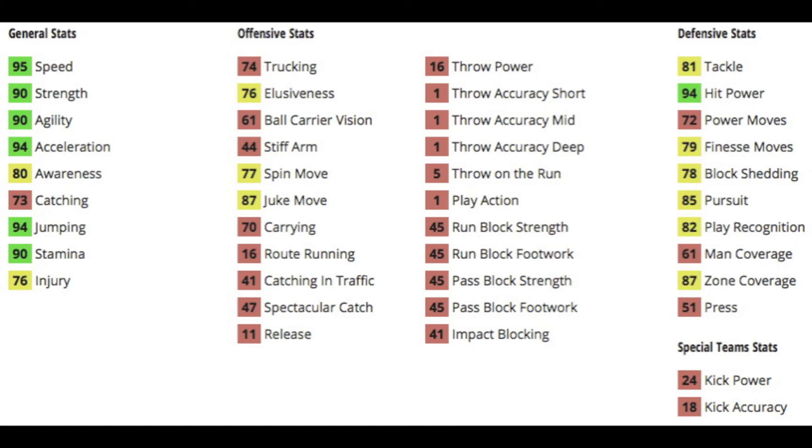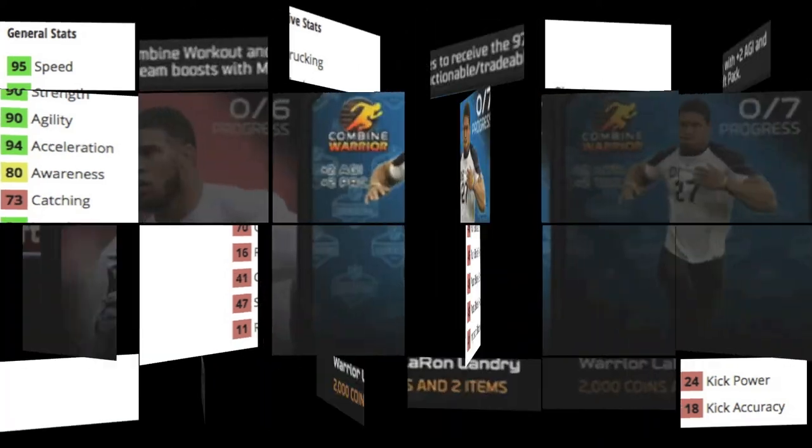He's got a good 95 speed coupled with 94 acceleration. Nice strength at 90, along with 90 agility and 90 stamina. 94 jumping. The 80 awareness worries me a little bit, but not too much. When you get a pick, he's got 76 elusiveness, 74 trucking, 77 spin move, and 87 juke. He's got a not-great 87 zone, terrible man coverage, good playwreck at 82, and good 85 pursuit and 94 hit power.